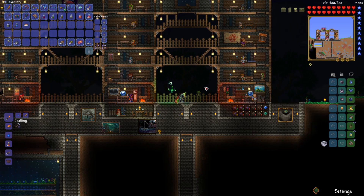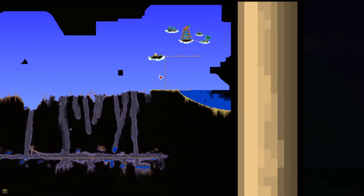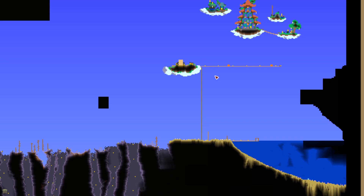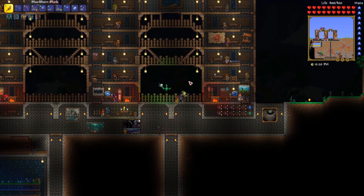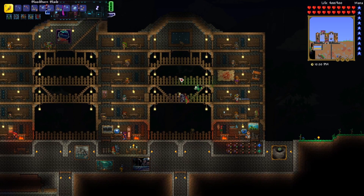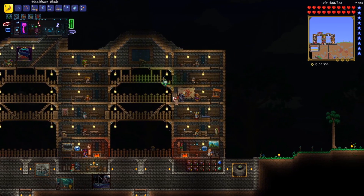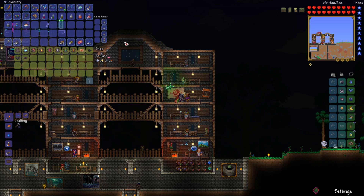We gotta head up there to that egg up in the sky, which I already took the liberty of building a little bit of an arena around. Have a little bit of a rope going up there so I can get up and down without needing a gravitation potion. I put some platforms up there — shouldn't be too much of a problem. Also, speaking of NPCs whose shop I kind of forgot about, the Enchanter here sells something different now that we've defeated the Queen Bee. It's called a Bee Glyph.